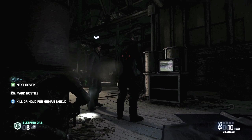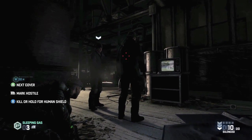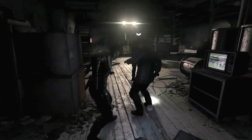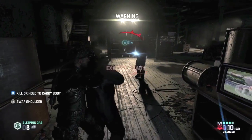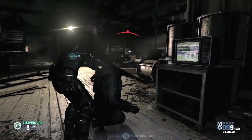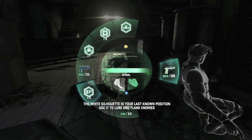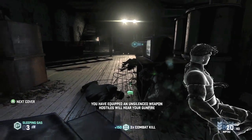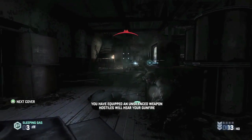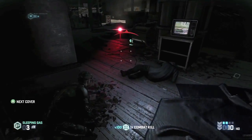With the Assault player moving in stealthily into close quarters, it's just an opportunity to grab an enemy as a human shield and use them to soak up some bullets when entering combat. Last known position can be used to mislead our enemies. Because we were detected, the enemies are now on alert, and the tech enemy has launched his drone attacks.